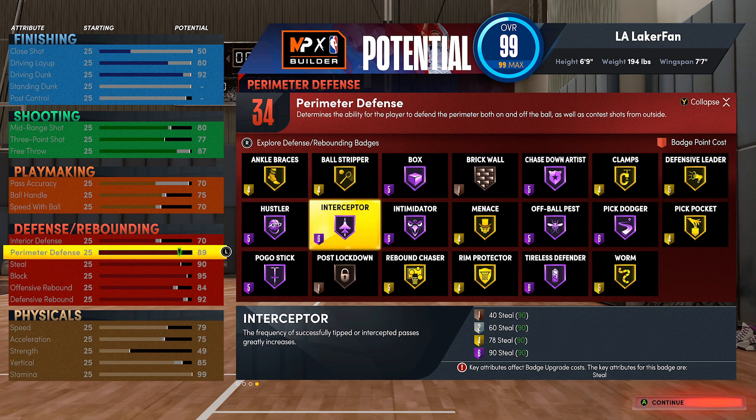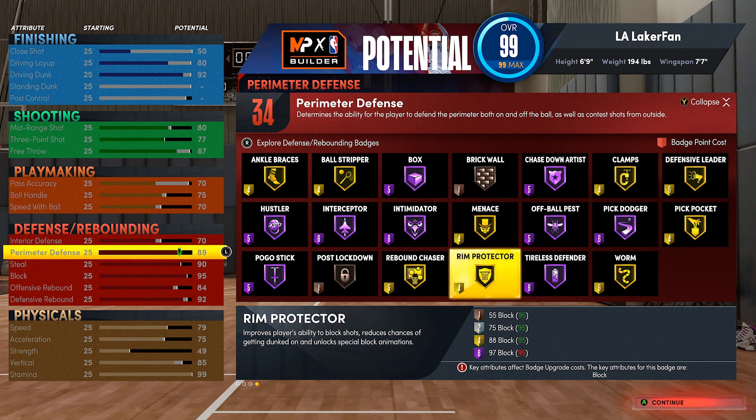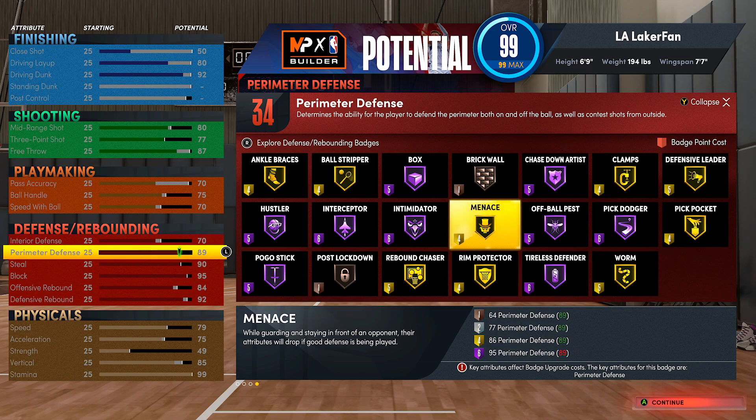You definitely want hall of fame interceptor - that's your biggest role on this team. Gold rebound chaser as well, because you're guarding the centers; if they send him down low you still have to box out, go for the rebound, and be a body to help your 7'3" get the board. Plan to crash the rebounds, though it depends on your team scheme - if you have two bigs you're not always crashing. Gold rim protector is obvious, and maybe bronze or silver menace for double teams and traps if you run man defense.